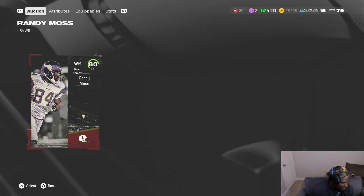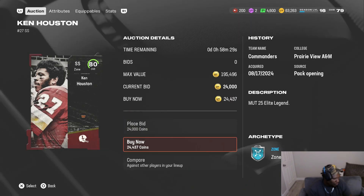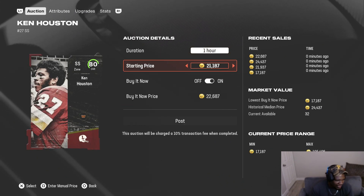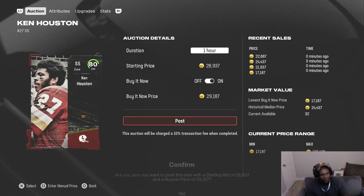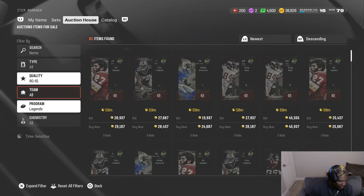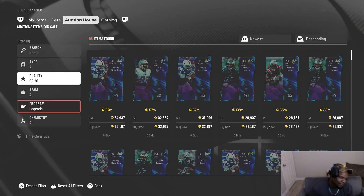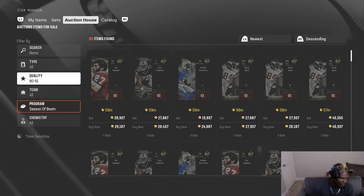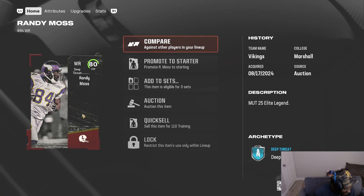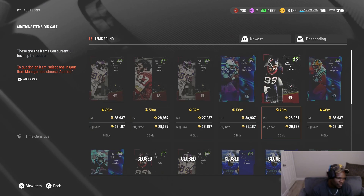That Randy is going up for 28. A lot of these cards are selling for like 28-30k, but Anthony Richardson is selling a little higher — because he's selling higher we want to try and get him since he has a little more profit than everybody else. Getting this one at 24.4, I can put them up for 29. Oh, that's a banger — 20k Randy Moss! Throw him up for 29, that's a 7k profit. We should be close to 180k.